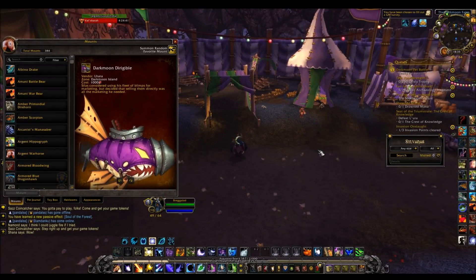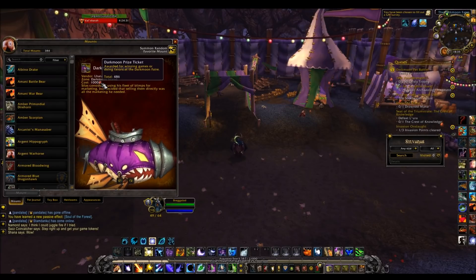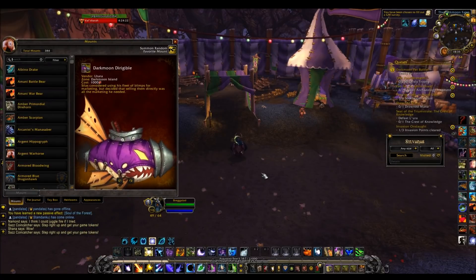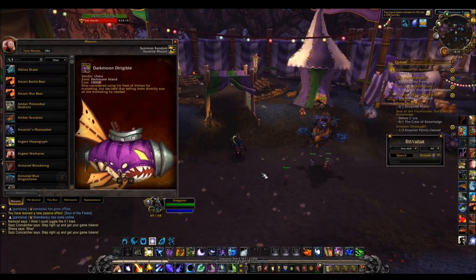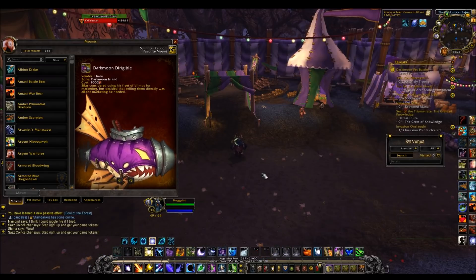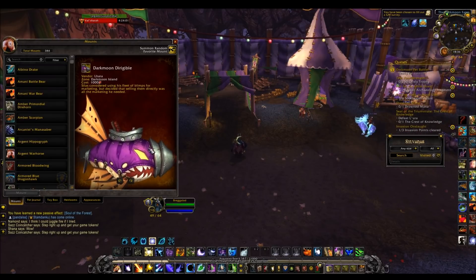Before we begin, if you have gold, by far the best and easiest way to get the Darkmoon Prize tickets is to look on the Black Market Auction House every day and bid on the Darkmoon Fanny Pack when it comes up. This seems to give anywhere between 250 and 500 tickets. I got one recently with about 380 tickets — I spent around 200k gold, but it's definitely the quickest way to be getting these tickets.